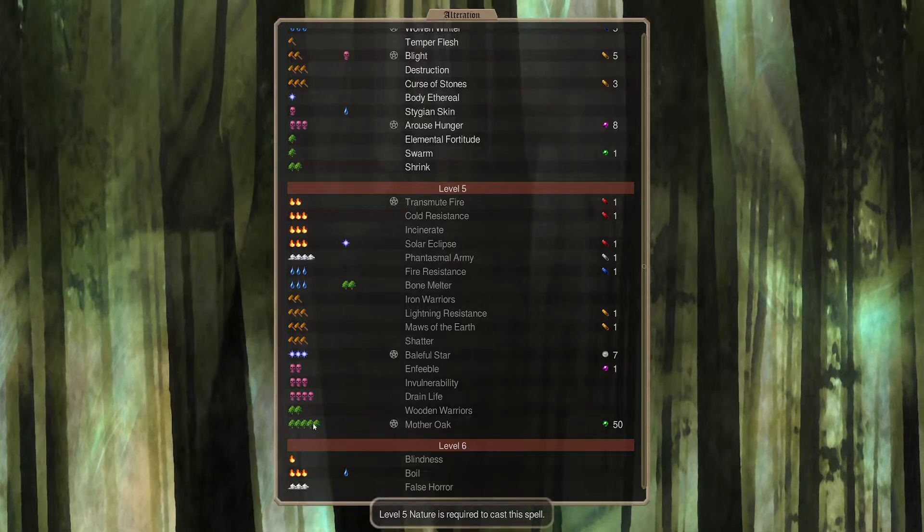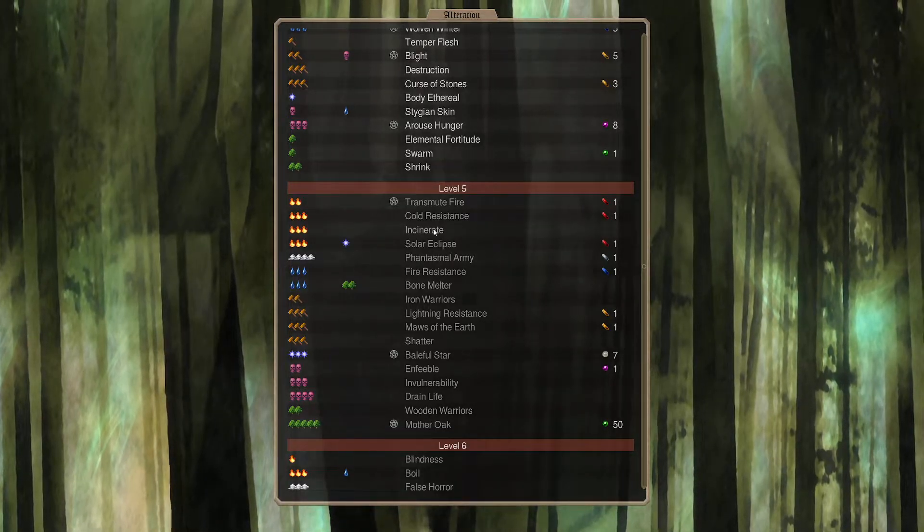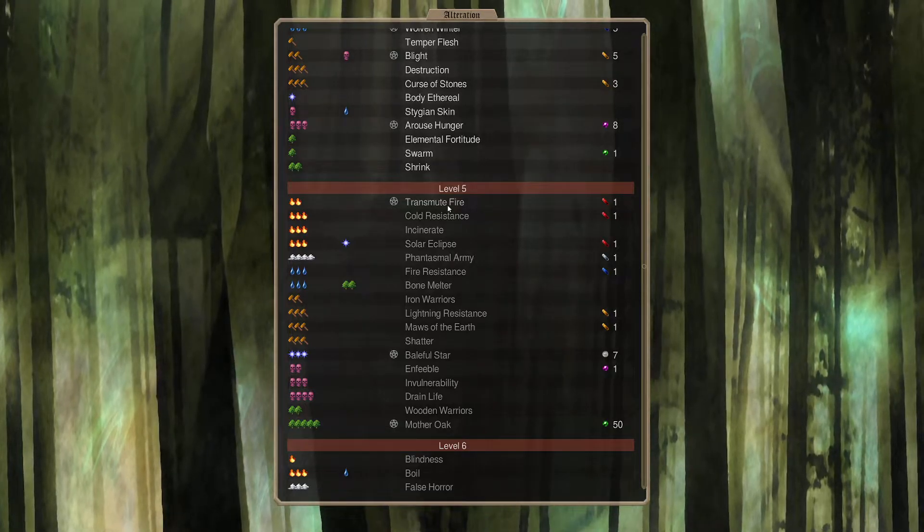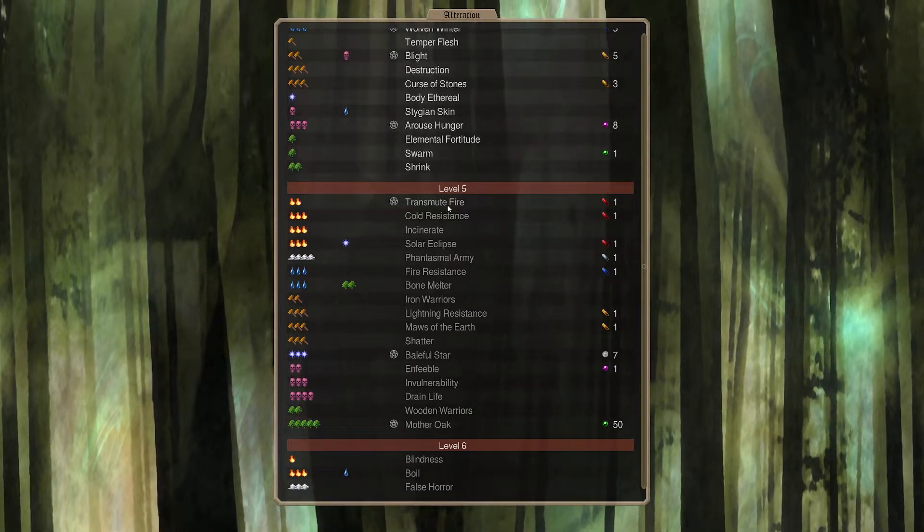Mother Oak is level 5 nature, which we don't have. Really, Alteration 5 Transmute Fire is the good one. We're going to go for that one for sure.